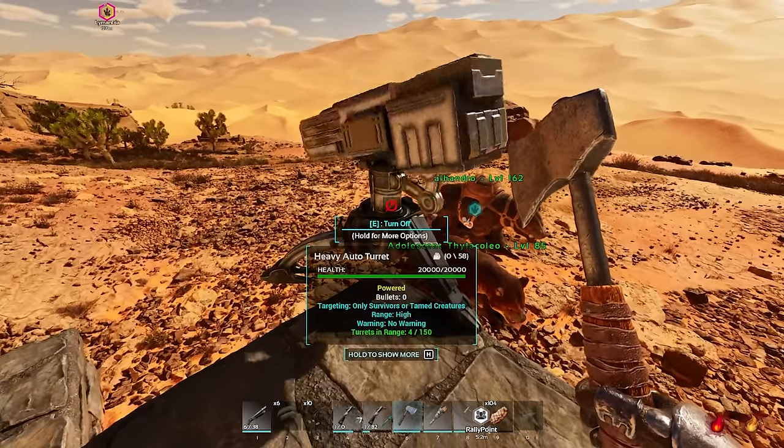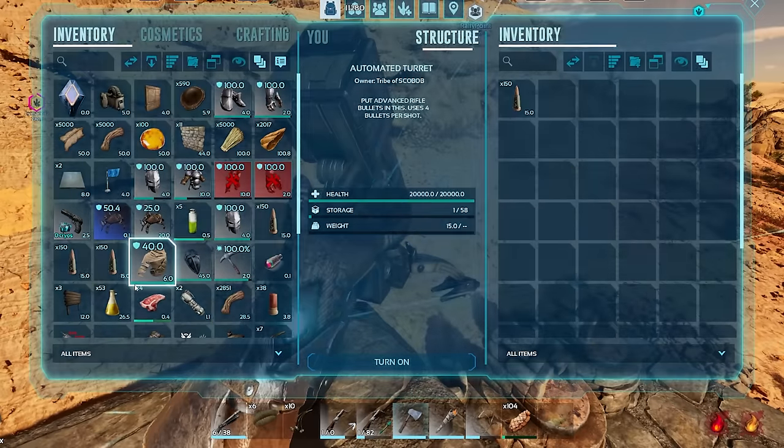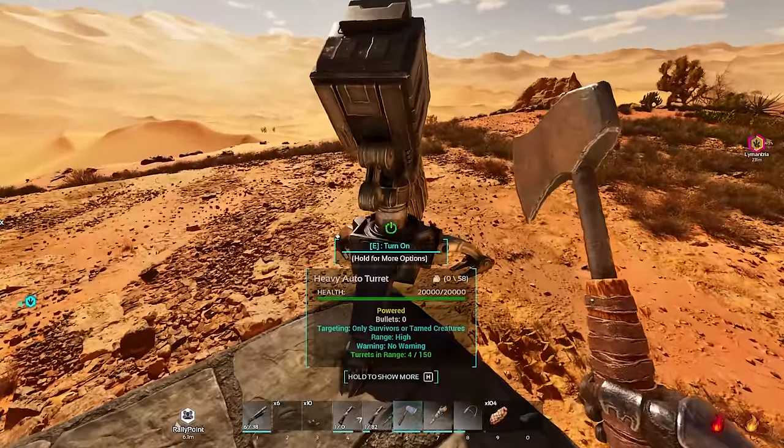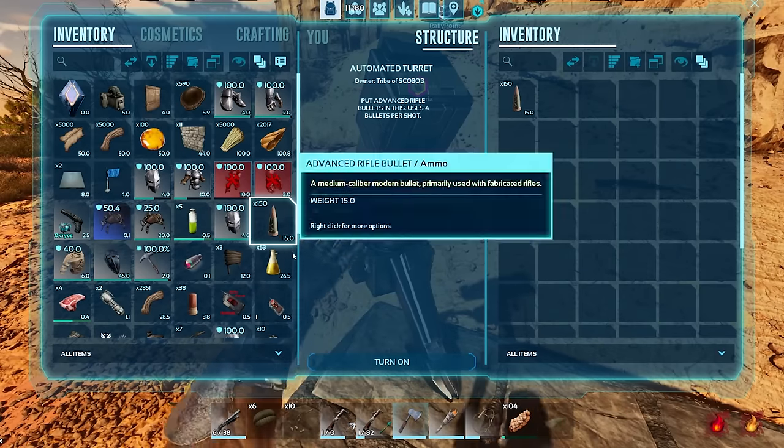Yeah, if you just die it's at half, man. I'll give him a taste of medicine — I'll beat the hell out of him, whip him to death. Alright, base is powered, it's on. Yeah, so we'll move.